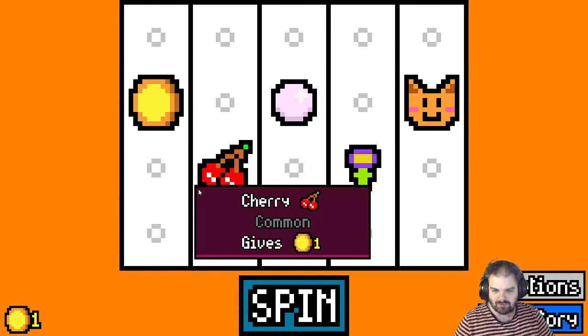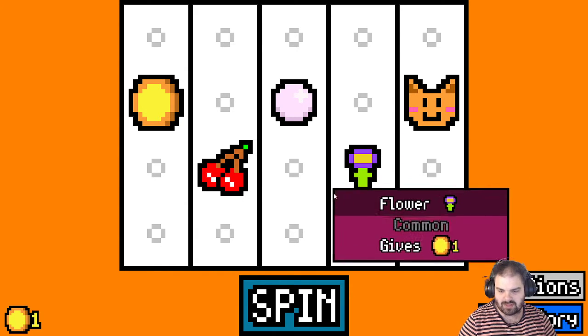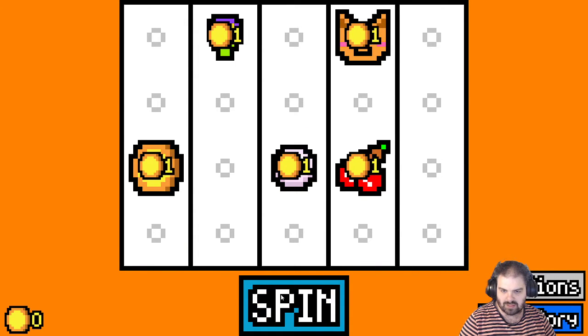Quick run through: you basically have a slot machine, every item gives you coins, some of them have abilities and effects that give you extra coins, and your aim is to earn enough money to pay your rent every so many turns. Right now I've got to earn 25 coins, so let's go.